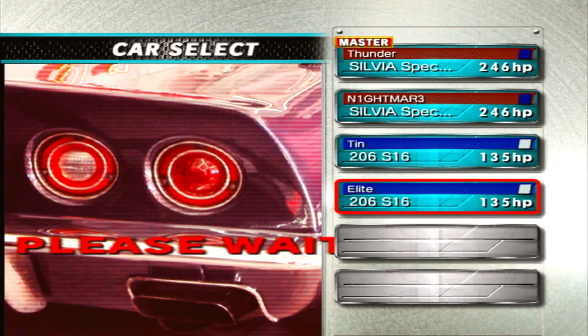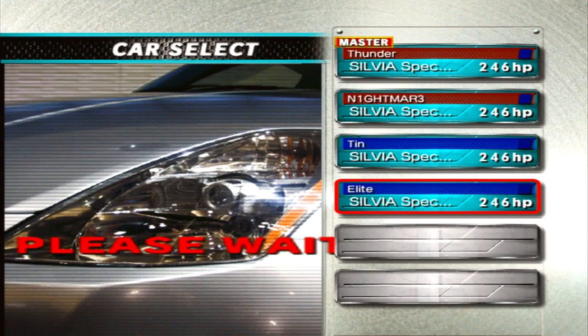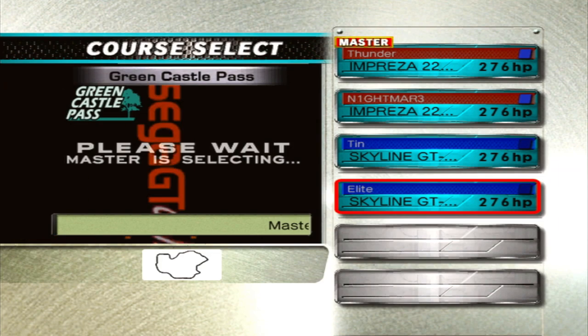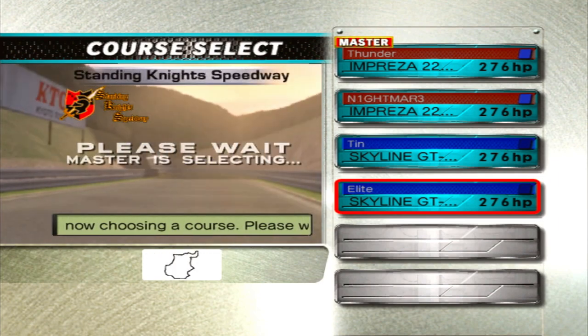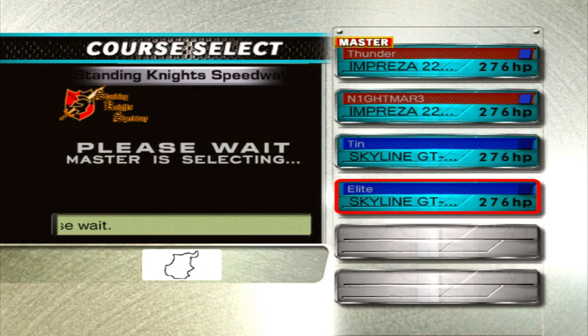T-mode — I was not expecting that. My teammate picks my car; I've never seen this before in single player. Please pick something good. Skyline — that's pretty good. Red team versus blue team — I have no idea how this works. I guess if one of our teammates comes first, that team wins. That's so cool, I didn't realize that was a game mode.